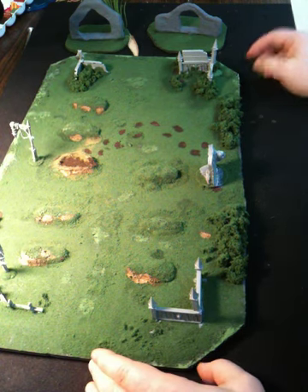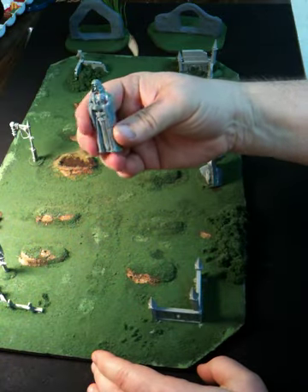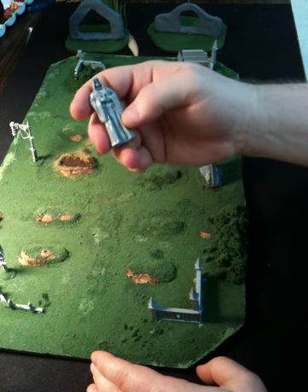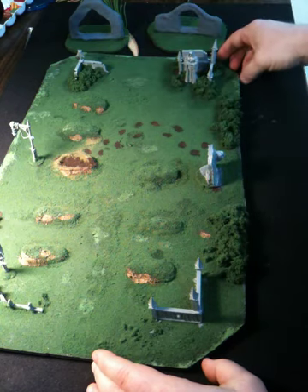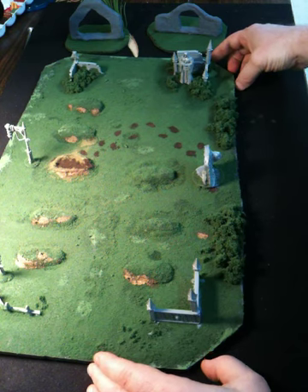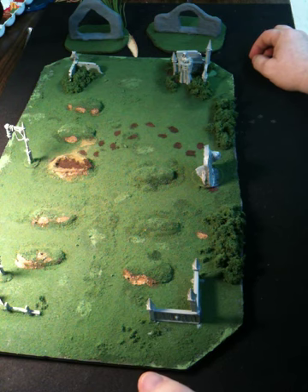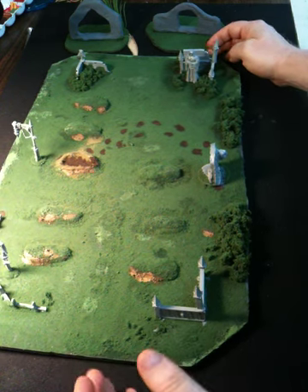I also have this statue that I just did in primer gray — basically just spray painted it. It's a primer gray statue and I'm going to have it over here in the corner overlooking the graveyard, kind of an ominous looking piece. I really like the way it looks. I have some other statues I can paint and put in other places.